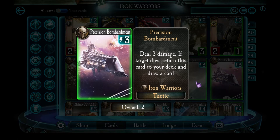Precision Bombardment is another excellent tactic. It costs 3 energy and does 3 damage, which is about fair. But if the target dies, this card comes back to your deck and you draw a new card. So you can repeat Precision Bombardment many times during a game — it cycles through your deck and does a decent amount of damage. This is one of my favourite Iron Warriors tactics. They've got so many tactics I love, but this one is great.